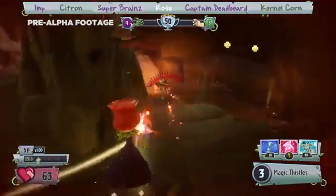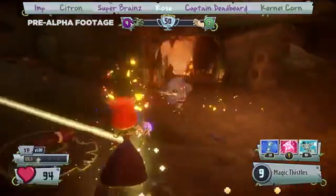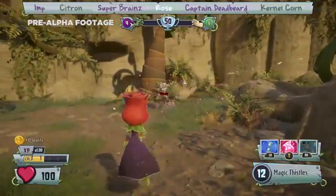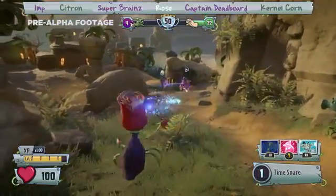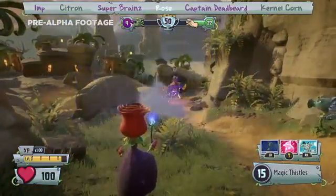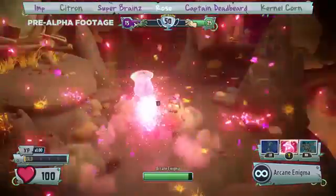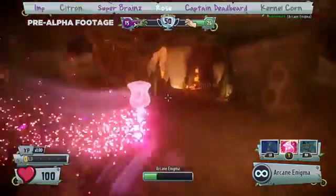What better way to bolster the plants and counter the mighty Super Brains than his supremely powerful sorceress from the past? Meet Rose. Traveling forward in time, Rose has arrived to support the plant's offensive with her magical abilities, summoning teleporters and turrets, and turning tanks like Super Brains into stinky old goats. On top of that, Rose has a very effective team play ability called the Time Snare, slowing down time for all unlucky zombies caught within and making them easy targets. Combining that with her Arcane Enigma, the ability to become pure damage dealing energy, and her homing magic thistles, you have a powerful ally in the fight for Zomburbia.